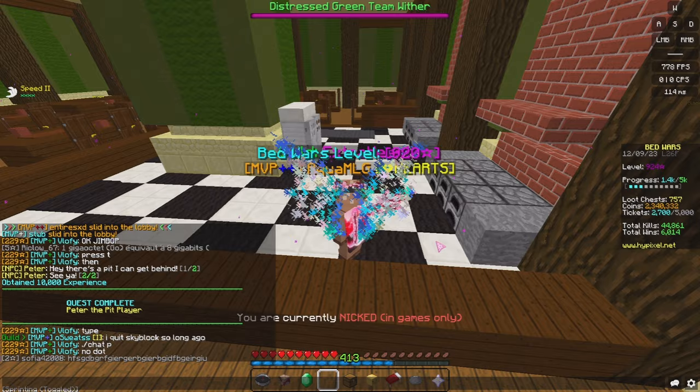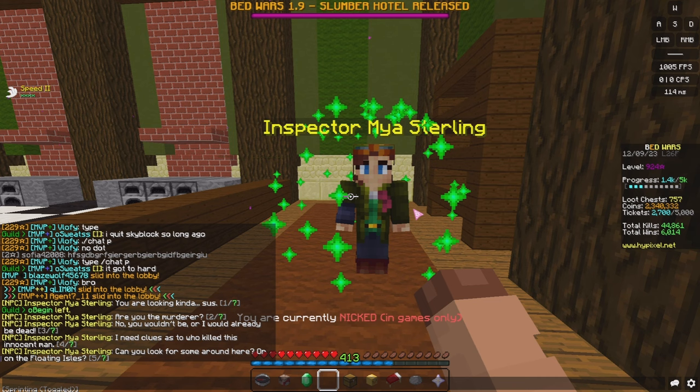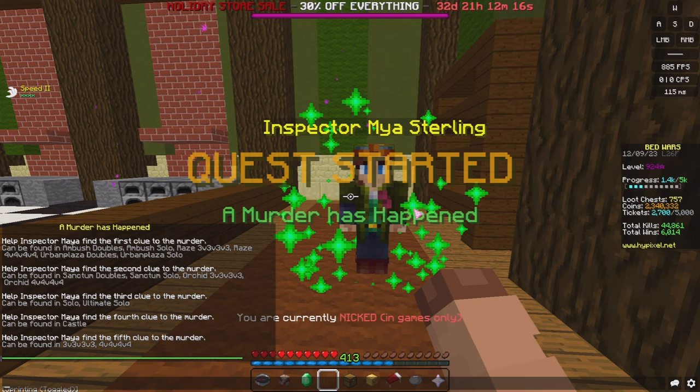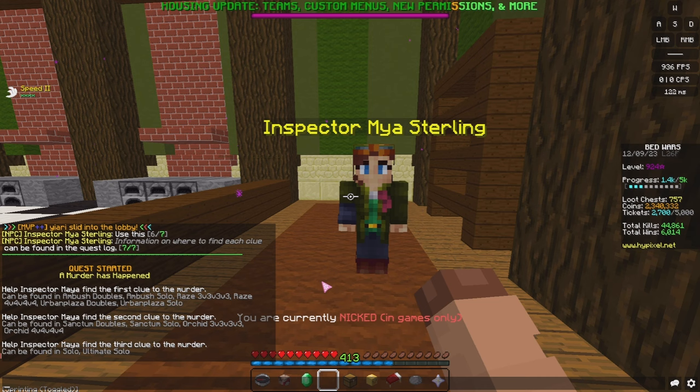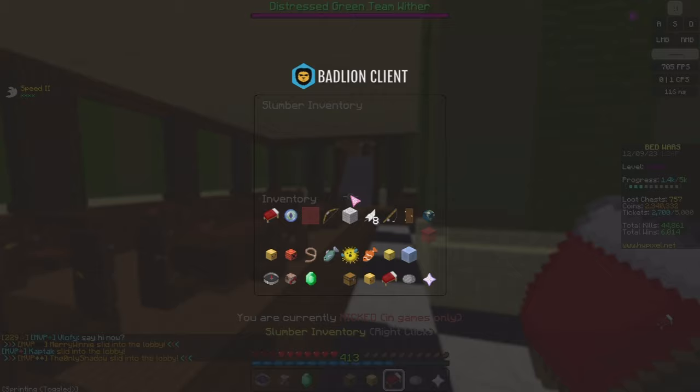While you're here, you'll see Inspector Maya Stellan. Upon speaking with them, they say: 'Hey, you are looking kind of sus. Are you the murderer? No, you wouldn't be — or I would already be dead. I need clues as to who killed this innocent man. Can you look for some around here or on the floating aisles? Use this.' Information on where to find each clue can be found in the quest log. Help Inspector Maya find the first clue to the murder — it can be found on certain maps: Ambush, Raise, Urban Plaza, and others. Another quest activated.